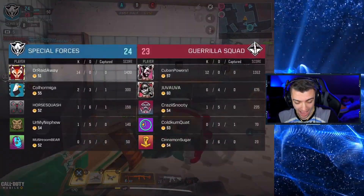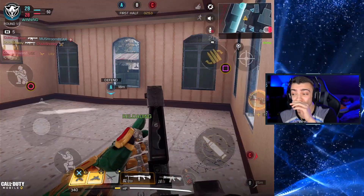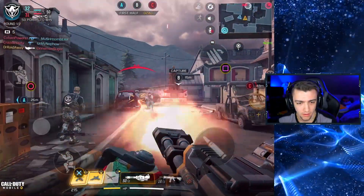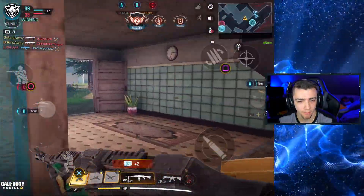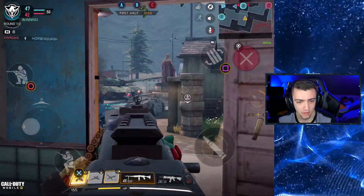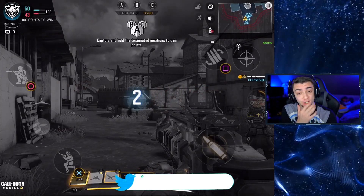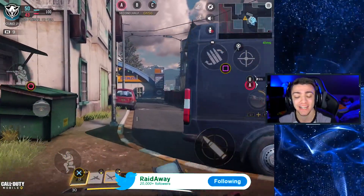Guys, I have no idea what's going on right now. I have no — I'm 14 and 0 right now. What is going on right now? Oh my God, are you kidding me? I'm on a 20 right now. Is it 25 kills to get a nuke now? Is it 25? The first round's about to end. That was the first round, guys. Are you kidding me? What is going on? Why can't I get the nuke? I'm 22 and 0. Should I try to get on a 25? I need three more kills — this is insane, dude.